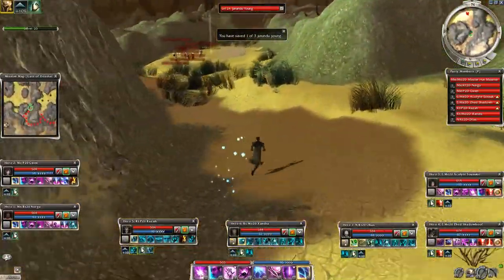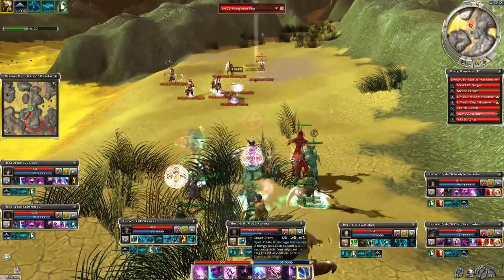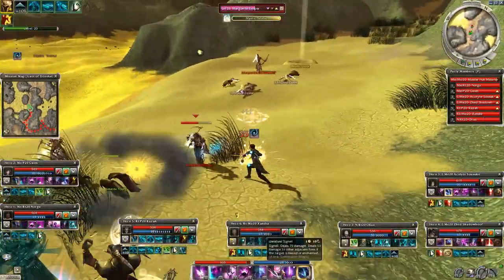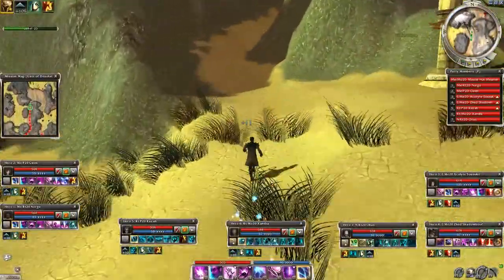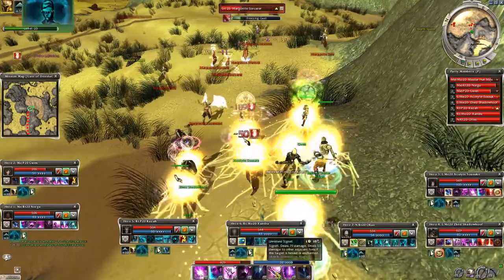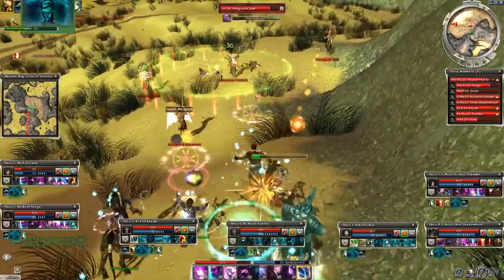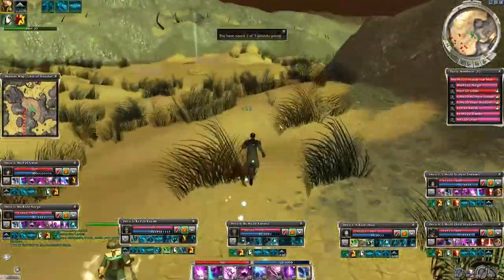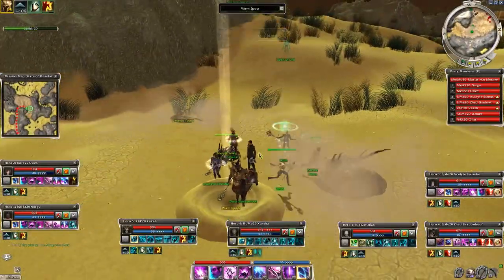Let's go on and kill a few more Margonites — sadly these ones drop gemstones but they are in the way so we must clear them out. The second young Jhonandu is close — pay attention to the enemy group; you can pull them away from the small guy with a longbow or flatbow. Two done, one left — now let's get swallowed by the worms again.